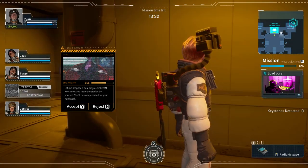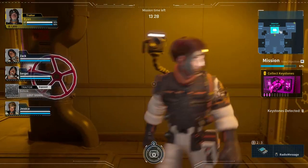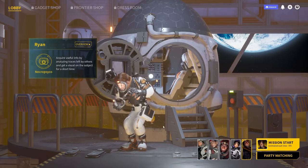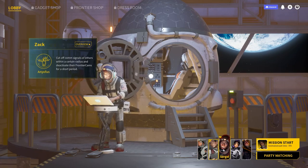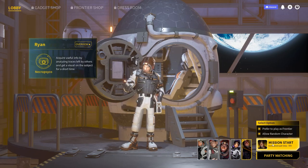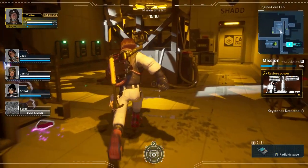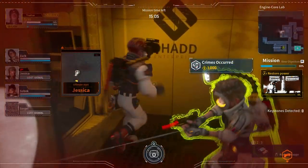One more thing: even if the traitor goes down, the game isn't over. Someone can be offered the role halfway through and become a second traitor, so trust no one. In terms of characters, in the beta there are currently five options, each with a different skill offering utility, espionage, or combat powers. The Steam page mentions gadget customization as well, but the beta doesn't have access to that quite yet. I had a wonderful time playing the closed beta — best of luck out there, and remember, don't be sus.